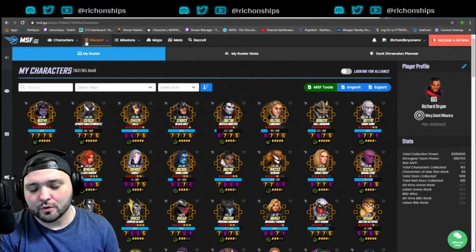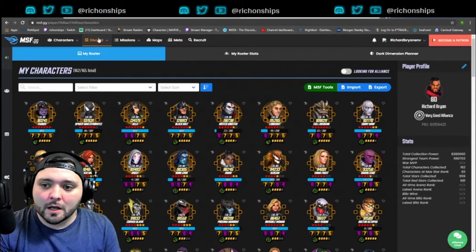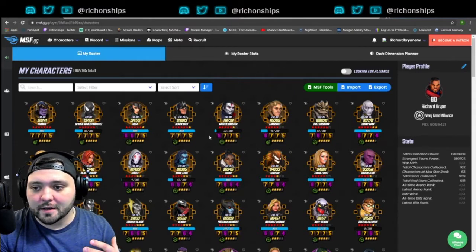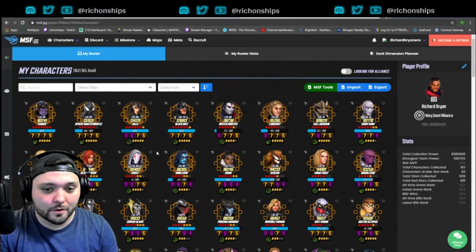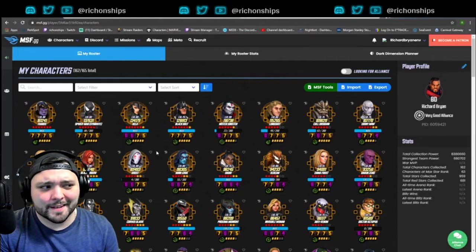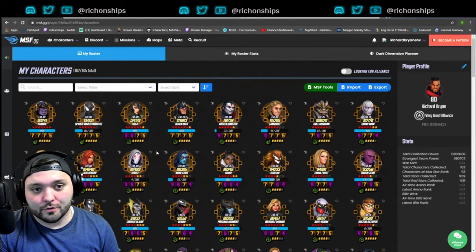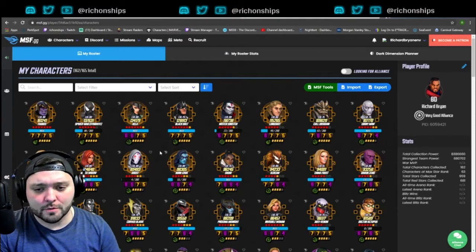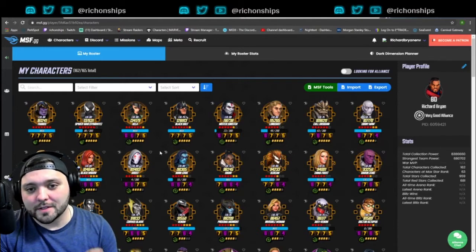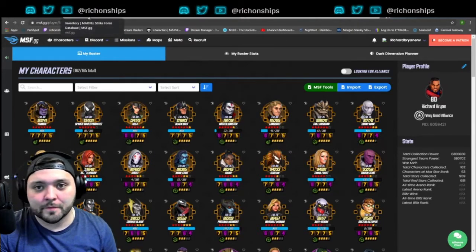One of the benefits of this versus some of the spreadsheets — and there are a lot of really good spreadsheets and tools out there — the reason why I like this is I'm using Mantis to constantly update my roster. It's always updated and taking my characters' information into account all the time, so it's just one less thing I have to think about and do.